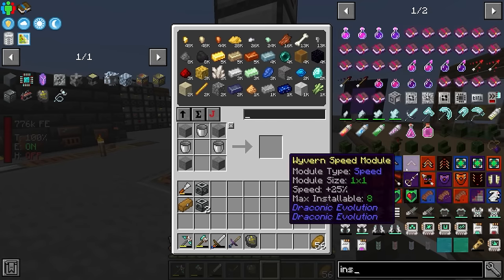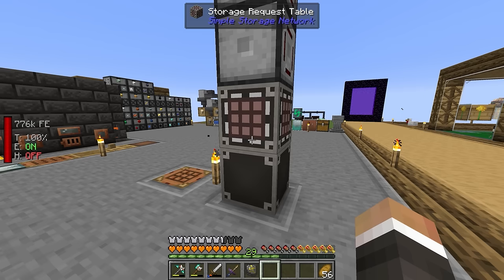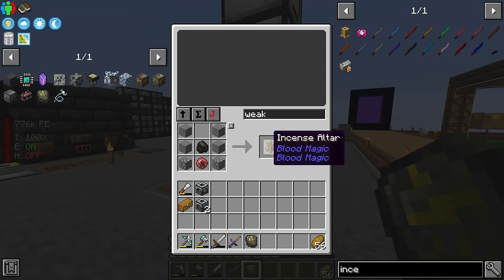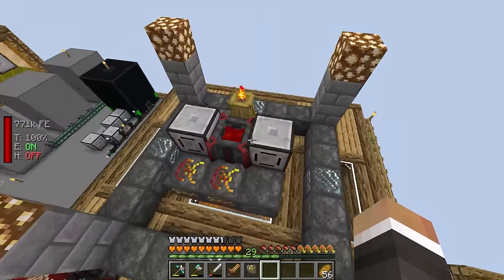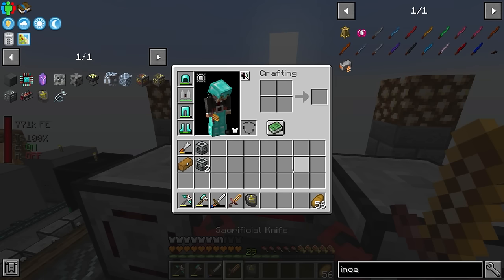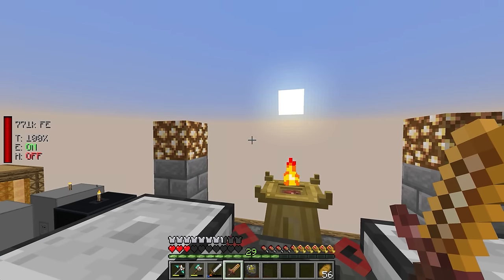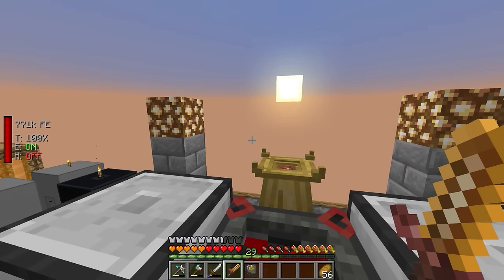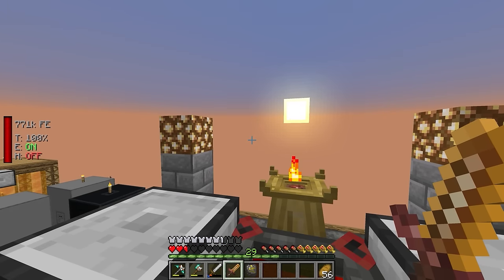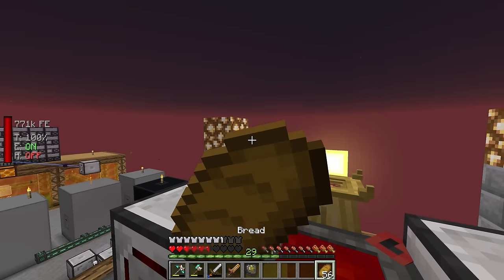We should be able to fairly quickly get ourselves an incense altar - made with stone, cobblestone, charcoal or coal, and a weak blood orb. This works great. Later on we can make this a much more advanced altar for bigger sacrificial boosts. For now, our sacrificial knife changes color near the altar, and if we right-click while it's glowing it takes all of our hearts and dumps those life points instantly into the altar - much faster and guarantees we don't die.